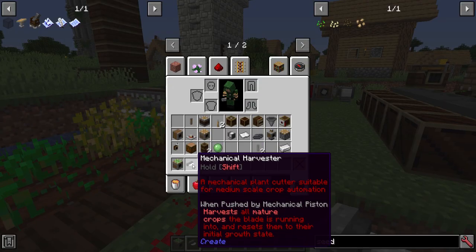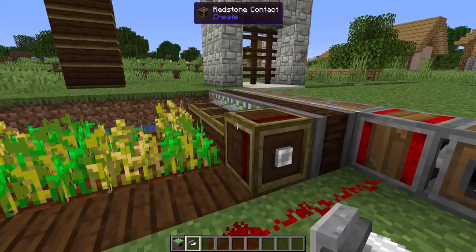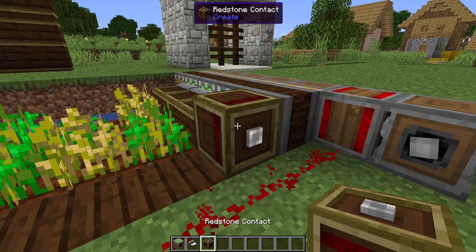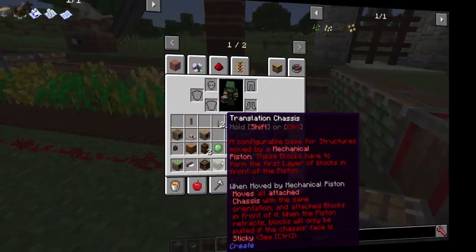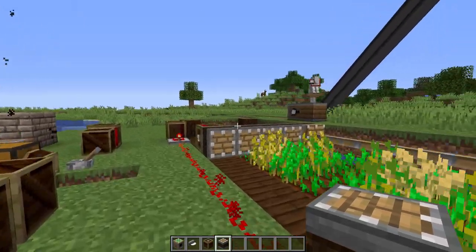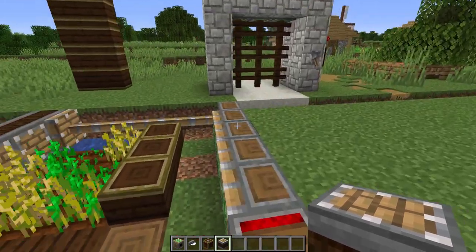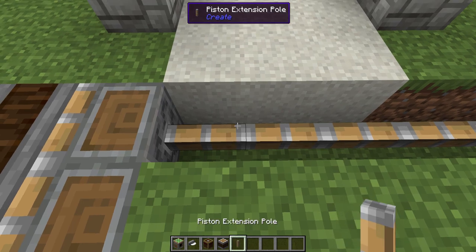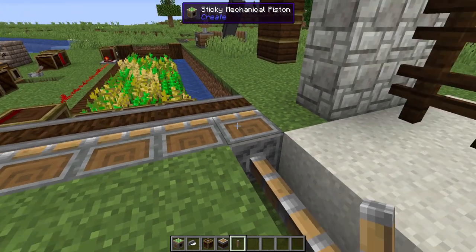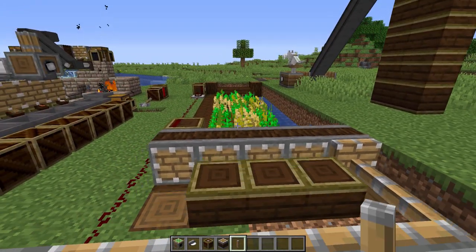These mechanical harvesters will only harvest the ready-to-harvest items. It says: harvest all mature crops the blade is running into and resets them to their initial growth state. So therefore you can use it for that. A redstone contact is another item that's going to be needed, as well as translation chassis, and it can be used for multiple things — you can stack these on top of each other. The sticky mechanical pistons specifically, if you notice, also have these piston extension poles, which will need to be lined up across the surface that you want to harvest so they're at the same level.